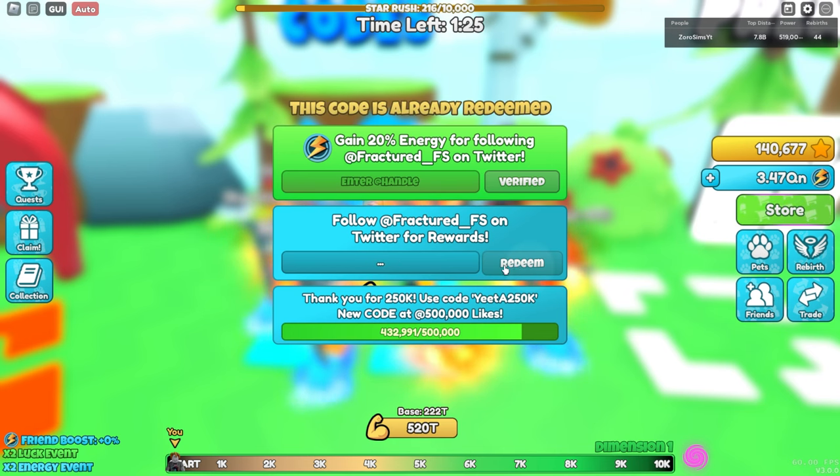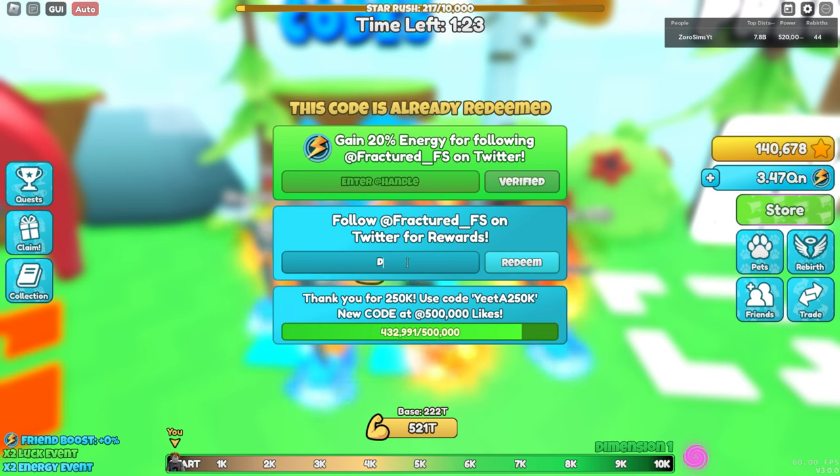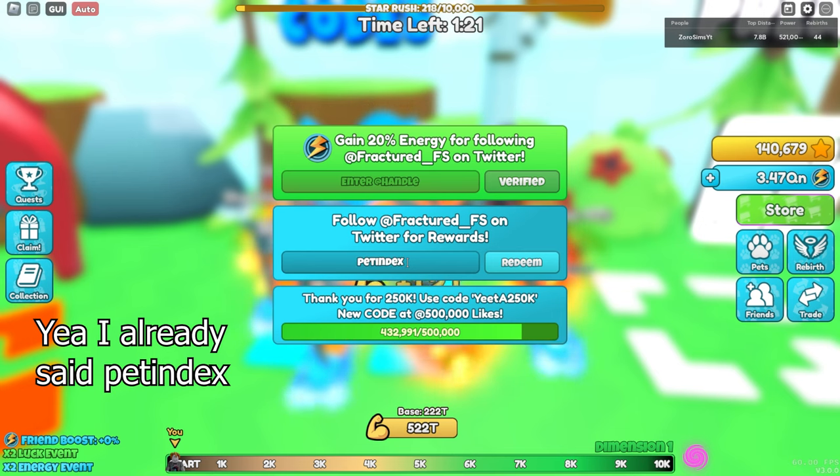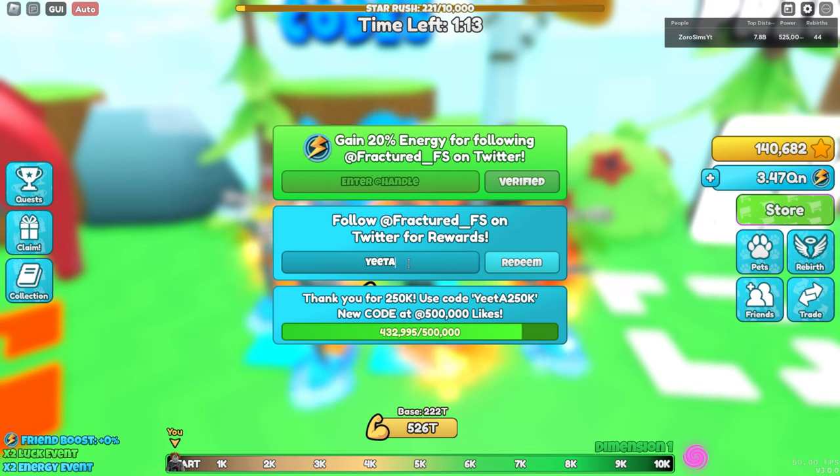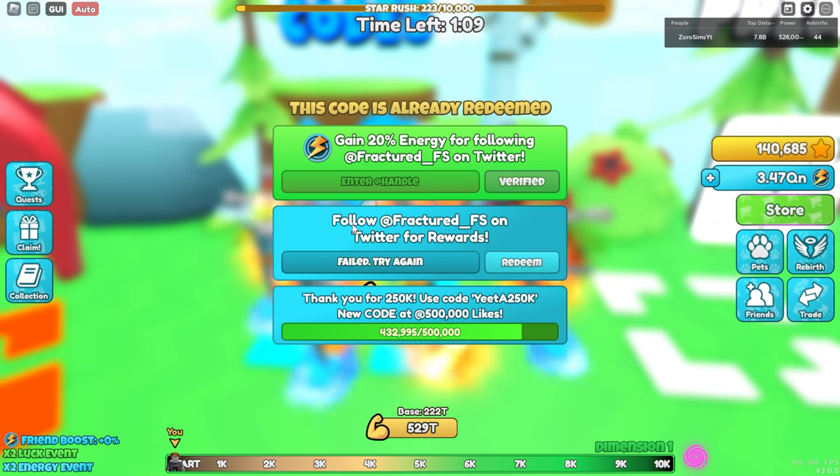I think pet index is another one that gives you a unique as well. And there's one more code for the uniques, which is going to be yeet250k. That will also give you a unique.